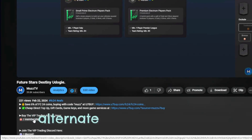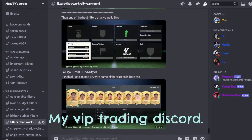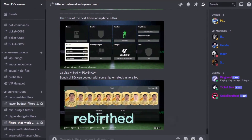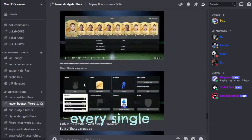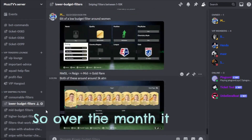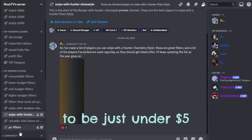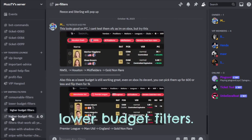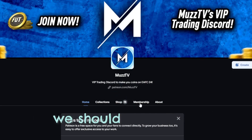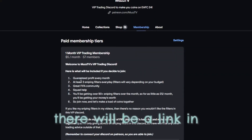If you're looking for a cheap alternative to making quick coins on FC24, do check out my VIP trading Discord. I have recently relaunched it and I'm going to be posting a minimum of three filters in there every single day, so over the month it will be roughly 90-plus filters. It's going to be just under five dollars. You'll get high budget, mid budget, and lower budget filters, so depending on your budget we should have every avenue sorted. Link in the description.